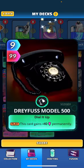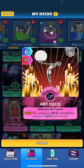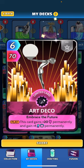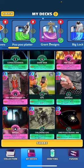We've got the Dreyfus Model 500 — when played this card gains plus 10 permanently, so just a big heavy hitter. We've got a couple ways for energy: Ghost giving us the option for plus two, Art Deco, and we also have Dark Web in this deck so we're going to get a lot of buffing from it.